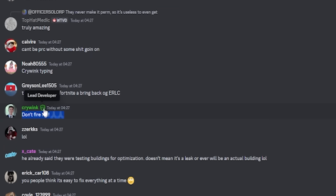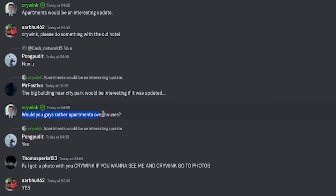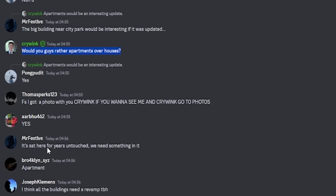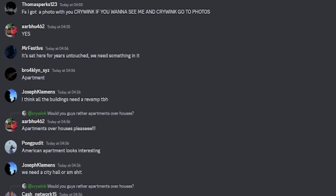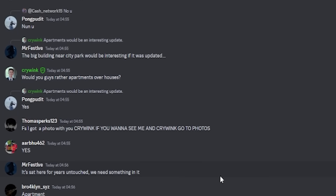As soon as this update came out, we can see the lead developer Crywink actually said 'don't fire me.' And then of course everyone started talking about apartments, and he said apartments would be an interesting update. He then proceeded to say 'would you guys rather apartments over houses?' And pretty much every single person said yes. So that's very, very interesting — I think this could mean that apartments is coming.